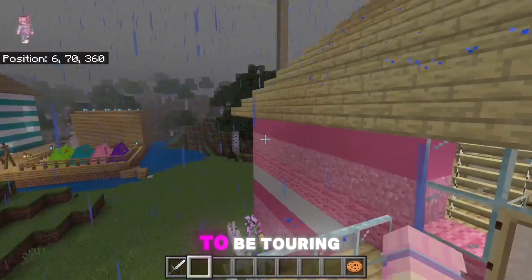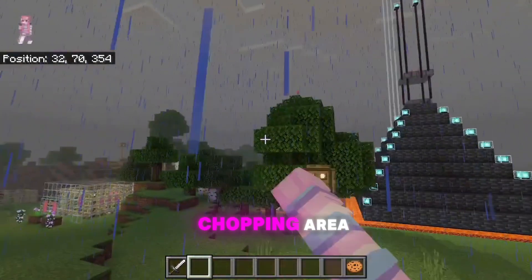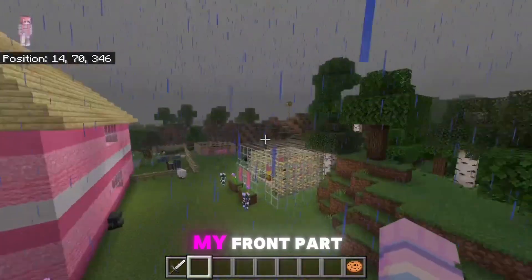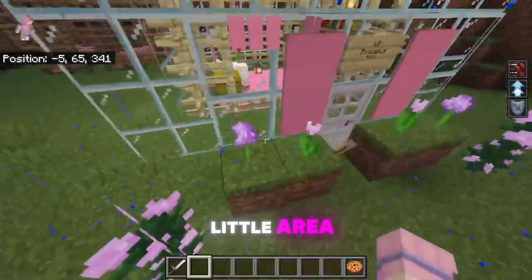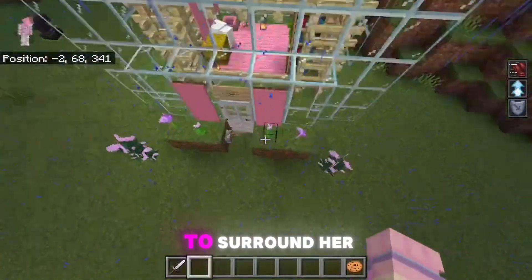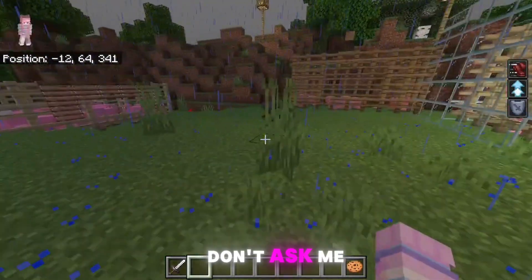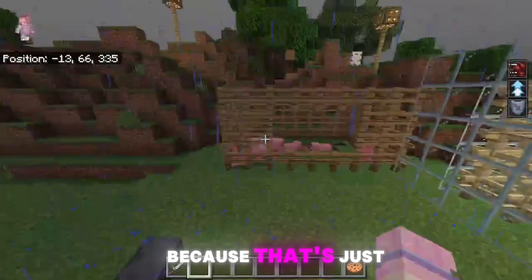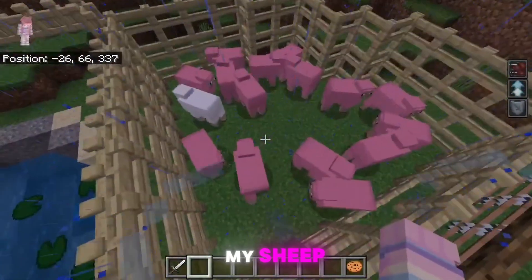Over there is the wood chopping area. I forgot to show you guys my front and back part. Here's my little area — this goat kept trying to get out, so I had to surround her in glass. Her name is Little Precious, don't ask me why — because that's just a question I'll have to ask myself. And here are my sheep.